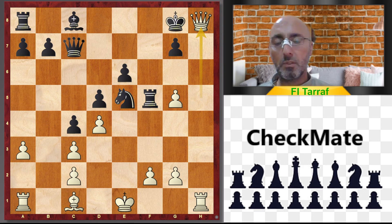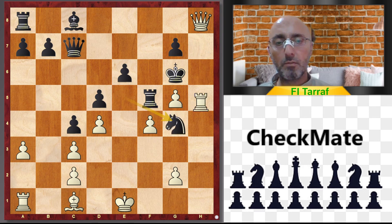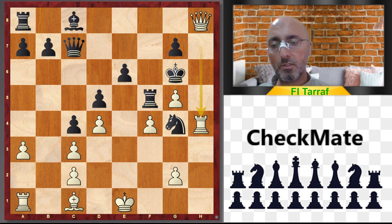Another move: Qh8 immediately. King to f7, Rook to h7, King to g6, f4, and now many pieces are hanging for black. Knight to g4, Rook to h4 — this is winning for white. Very aggressive and very powerful attack for white against the black king.